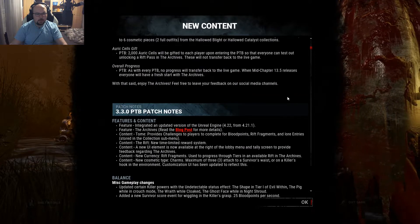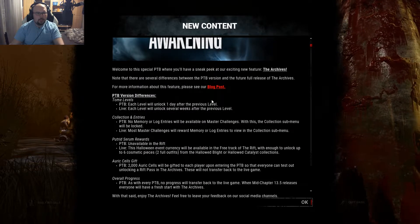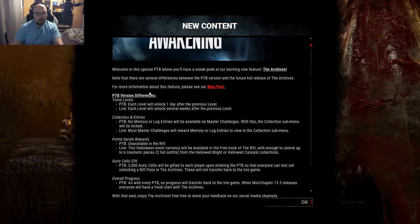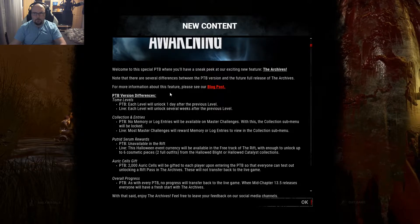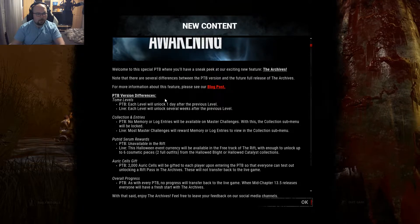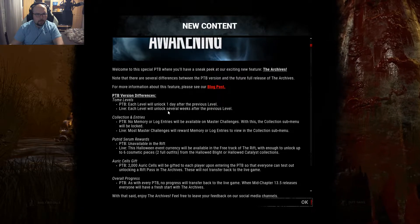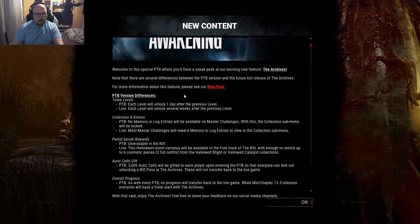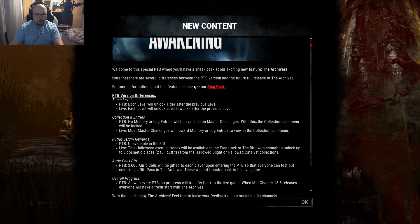We have the new archive system. We have patch notes. They want to make it very clear that the PTB version of the archive is a little bit different than on the live servers for obvious reasons. We only have two weeks on the PTB, and on live you can have the archive for a tremendous amount of time. So we get every tomb level every other day, so every day there will be a new one. And on live, it will take several weeks after you purchase the previous level to unlock the next one. Yeah, we have to look at the archive to understand what this means.